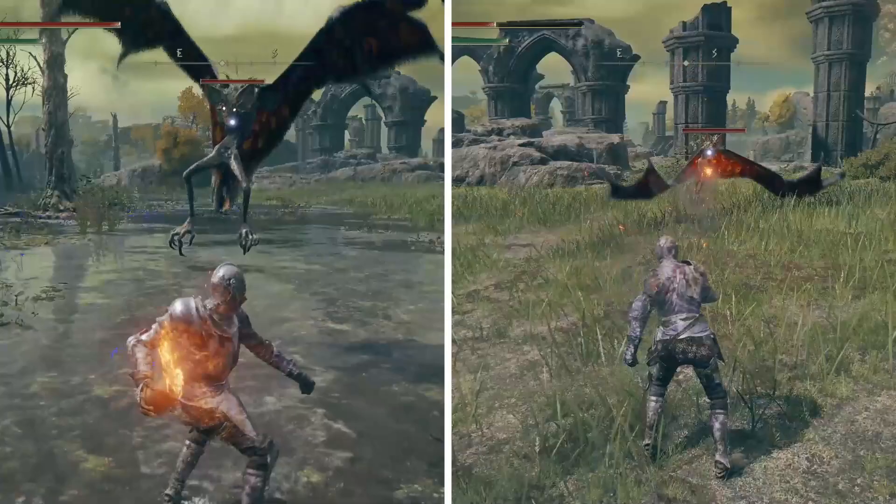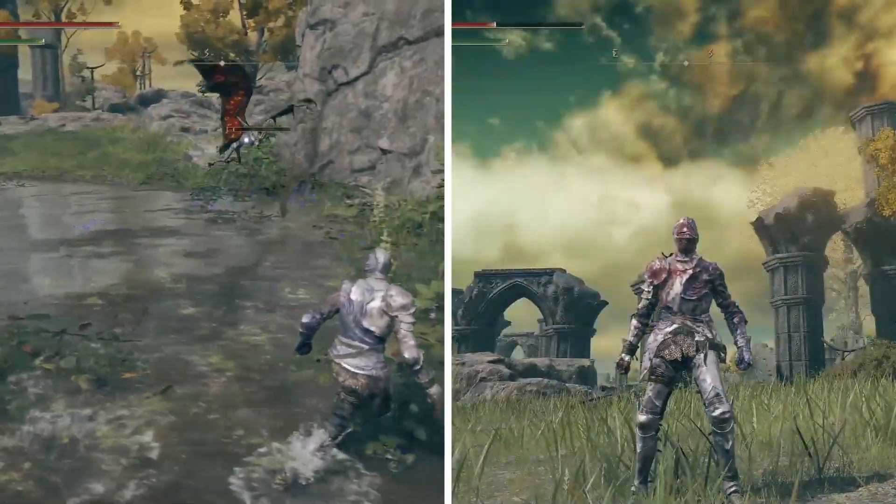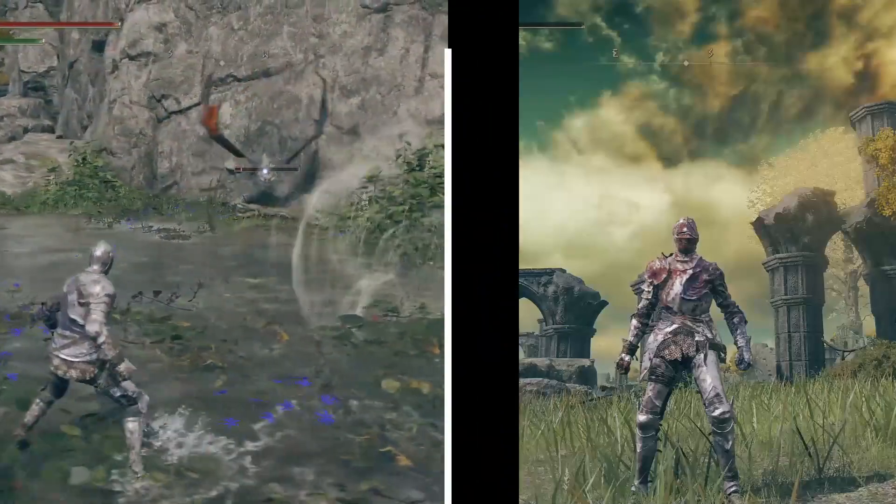There will be a 10% damage debuff to fire attacks while it is raining or standing in water, while lightning attacks receive a 10% damage buff. Something to take note of when engaging enemies.